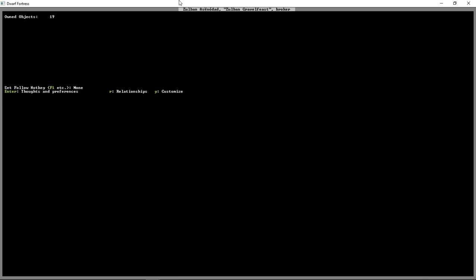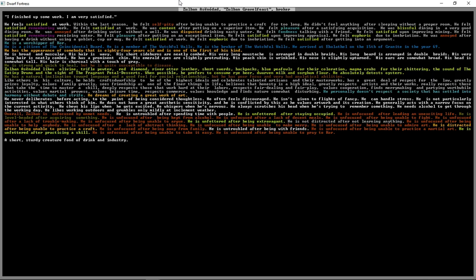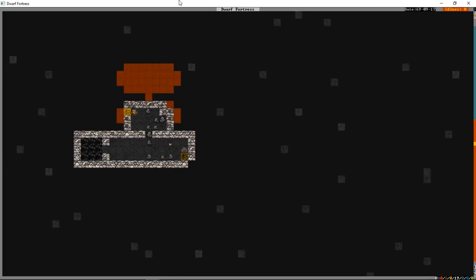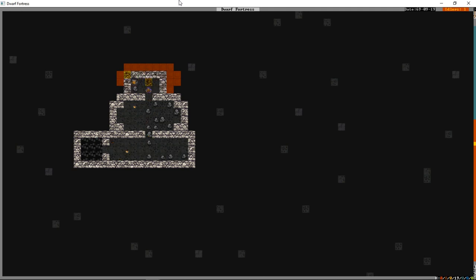Zolban is going to be our first noble. Looking at his feelings: he felt satisfied at work last season but felt self-pity after being unable to practice a craft for too long. He's overall unfocused by unmet needs. He's actually digging out his own quarters right now. What we read about Zolban means he's not satisfied being a miner - he wants to do some crafting. We could allow that, but it means worse crafts; it does keep him happy though.